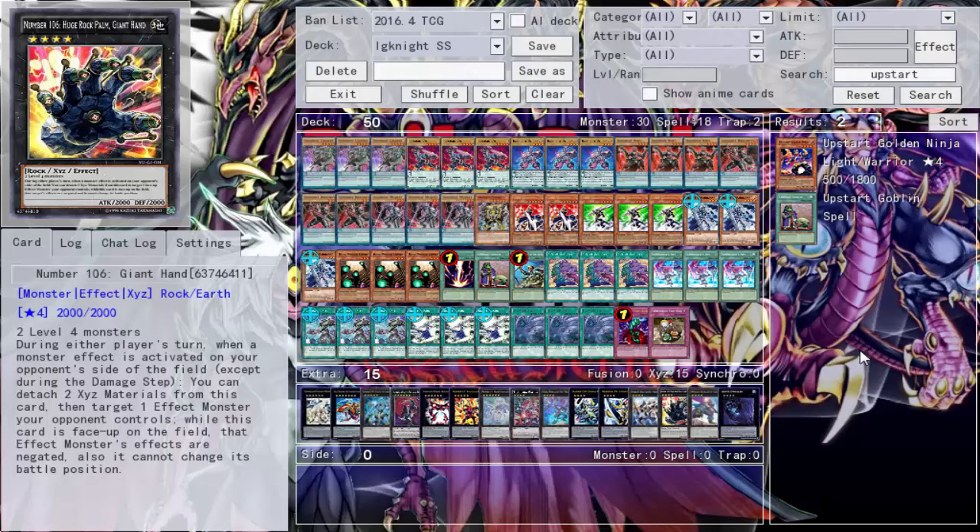I wanted to get maybe another month out of this deck, but you guys have spoken. Anyway, that's how this deck works — go ahead and try it out, tell me what you think in the comments below. I actually made this right after testing it out as a 40-card deck, then updated it for consistency. Sadly it's being replaced by Silent Magician, so we'll see how that does in comparison. I got a lot of influence for that deck from this one, and hopefully it does just as well.